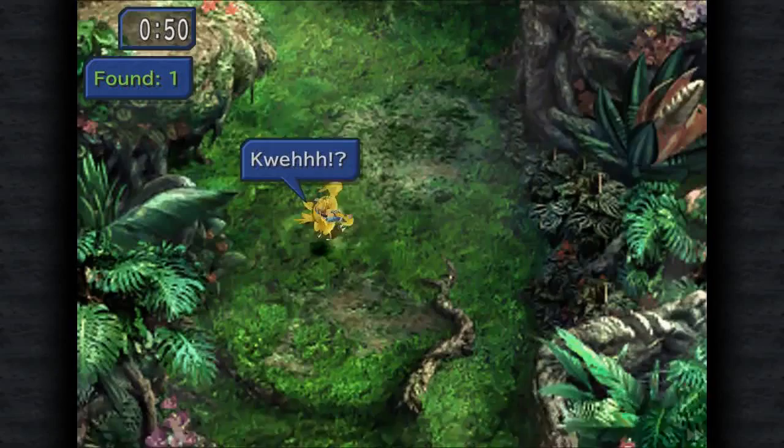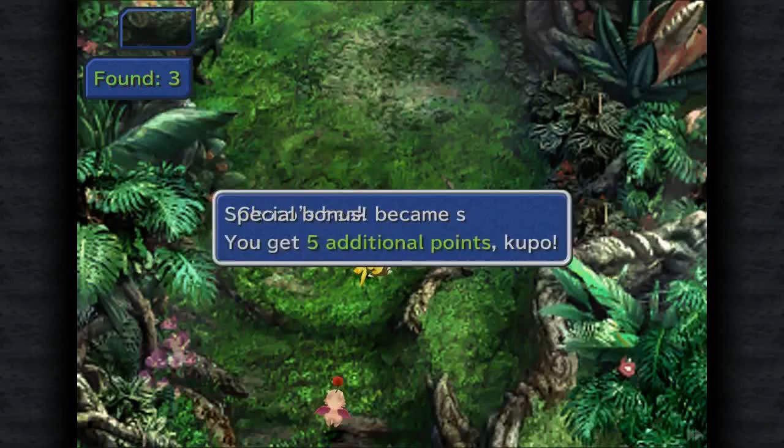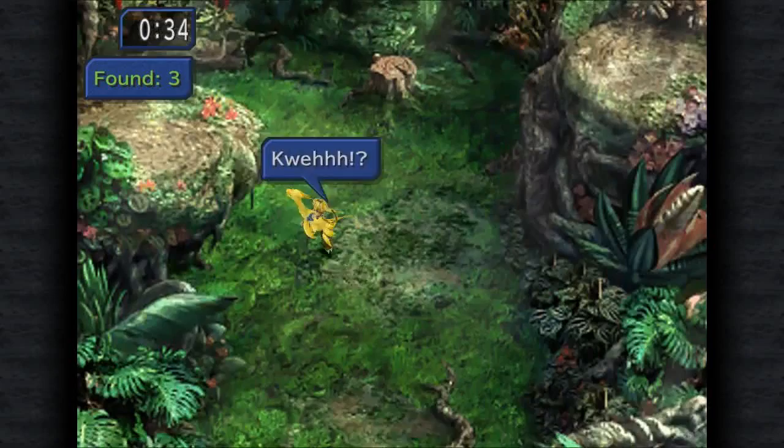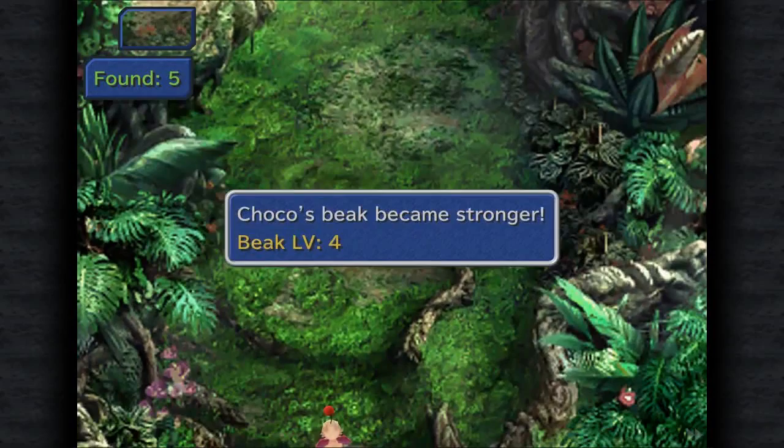I'm just riding around until I see a big quay, then going as fast as I can to get whatever I can get. After finding four Chocobo treasures, you're going to get ten extra seconds on the clock to find whatever else you need.